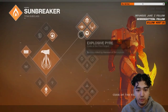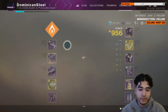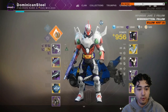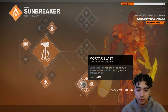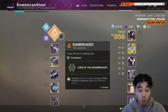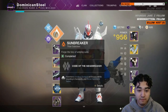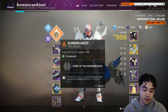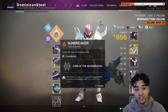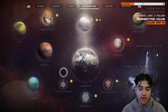You can run pretty much any melee class, but since the buffs I like to roll with Burning Maul. On bottom tree, now that we can create more sunspots, this auto rifle with Weapons of Light or Sun Warrior buffs on top is absolutely insane.